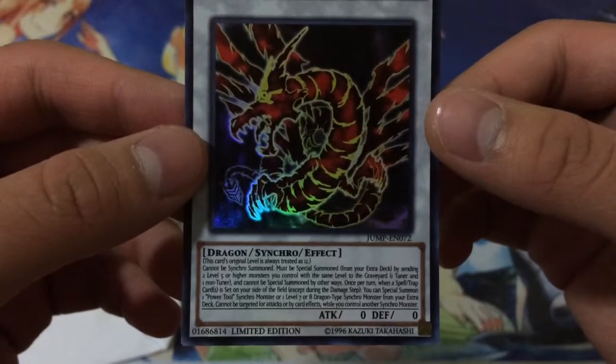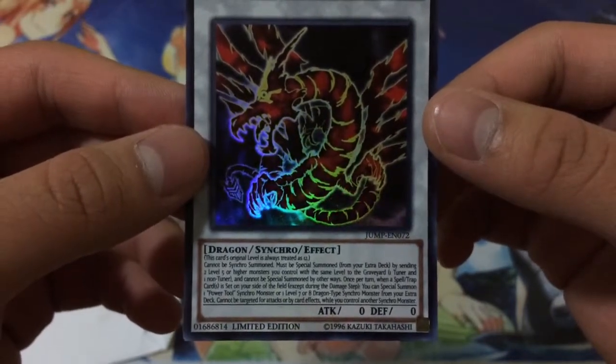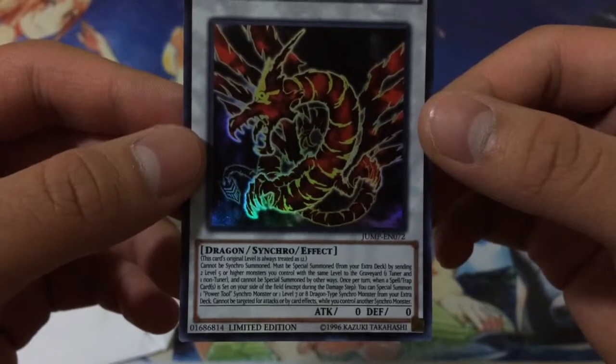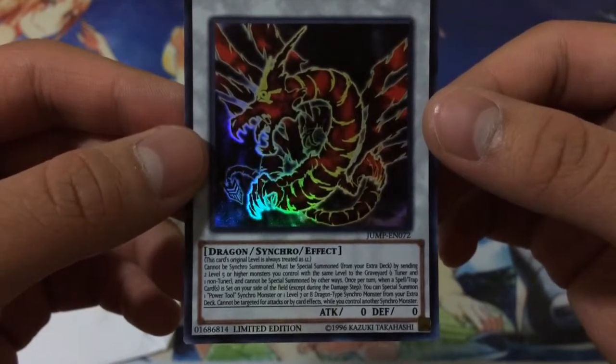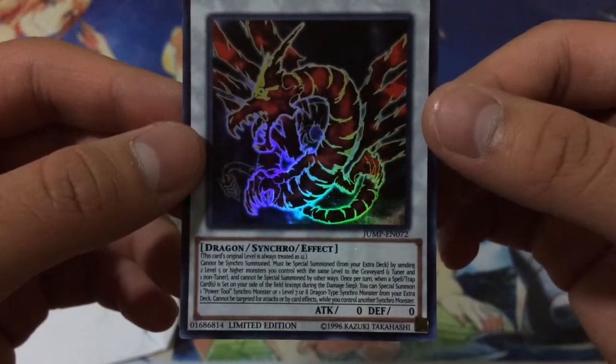It reads: this card's original level is always treated as 12. Cannot be Synchro Summoned. Must be Special Summoned from your Extra Deck by sending 2 Level 5 or higher monsters you control with the same level to the graveyard — 1 Tuner and 1 non-Tuner.